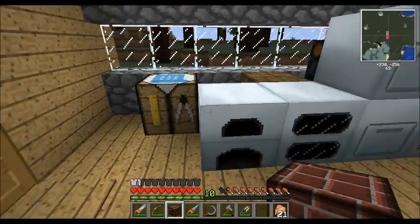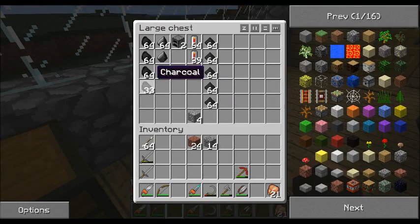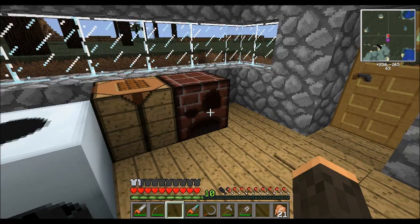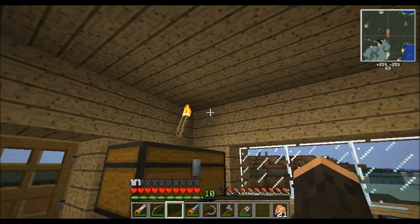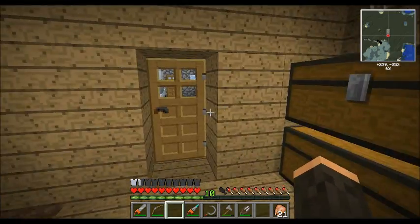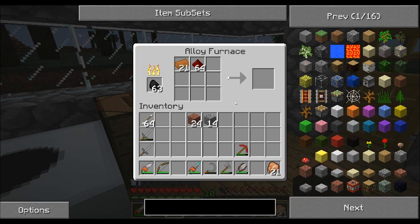Let's go ahead and set that down right here. We'll get some charcoal from my chest. The first thing we're going to want to make is some red alloy wire, so let's get a stack of redstone and some copper. You can use either copper or iron — either one will work for making red alloy wire. It takes one copper and four redstone for each red alloy ingot, so we'll let those cook.